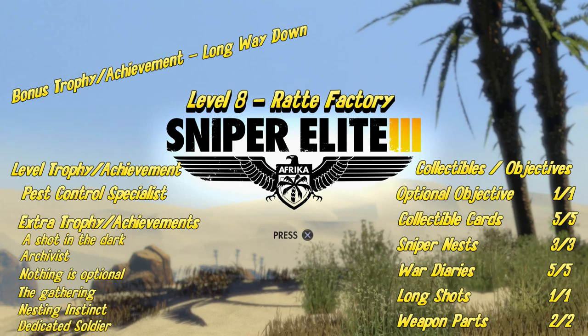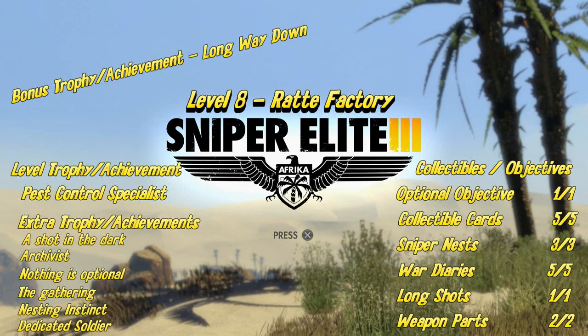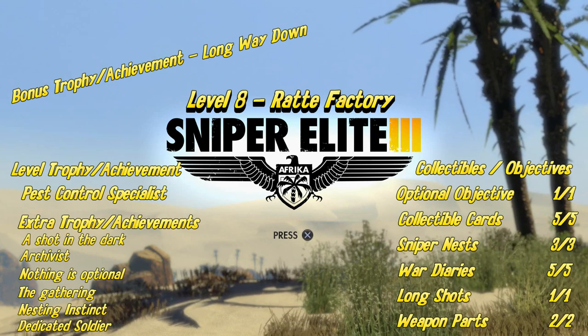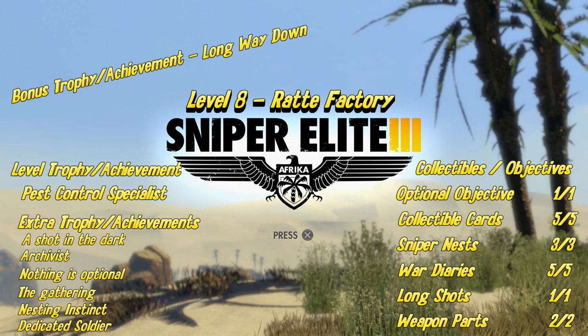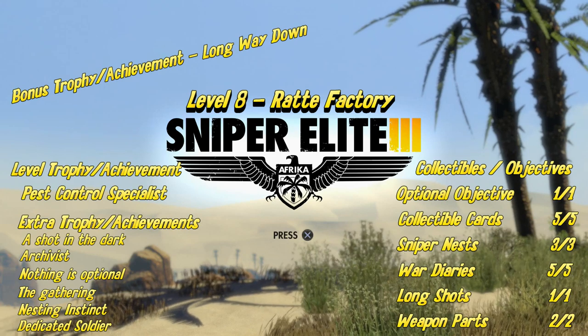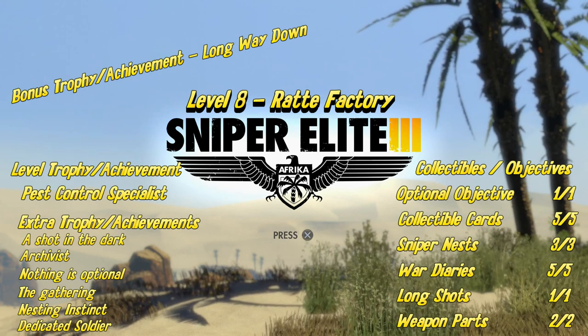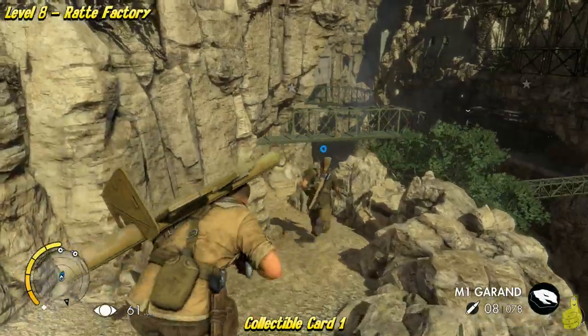Don't confuse that with a little pest around the house — it's actually a big tank, and we'll take care of that towards the end of the level. We're also going to knock out quite a few trophies and achievements. We're going to get the optional objective, all five collectible cards, all three sniper nests, all five war diaries, the long shot, and both weapon parts as well. Whew, that was a lot.